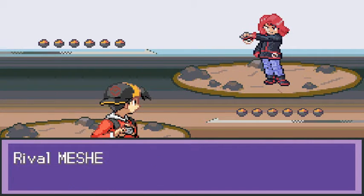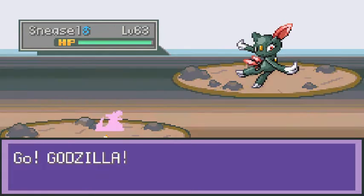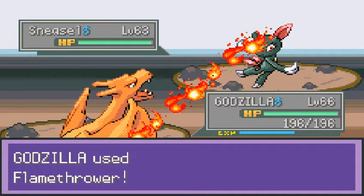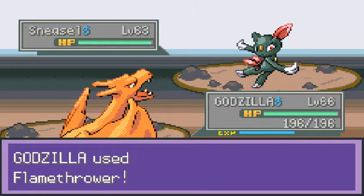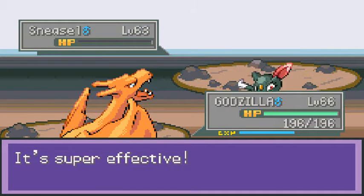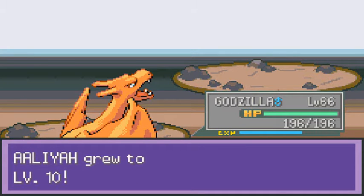Another Pokemon battle - against Michelle, who is now the leader of Team Rocket. It's kind of scary. In this game he is the son of the Team Saturn leader, Russell I think. And in real canon, Michelle - or Silver - happens to be the son of Giovanni.